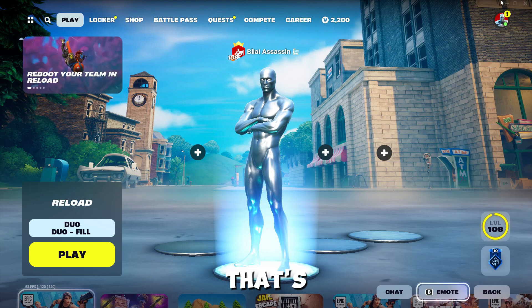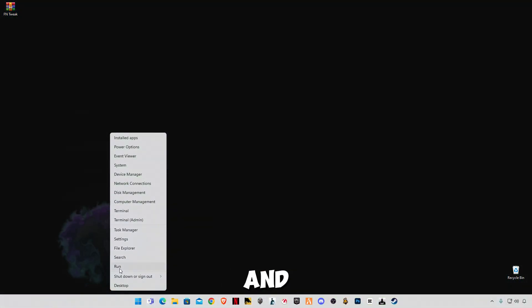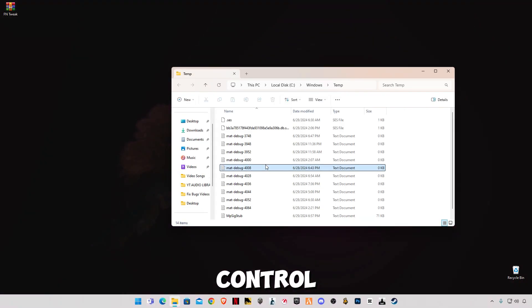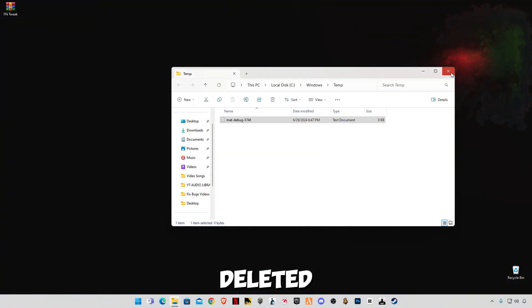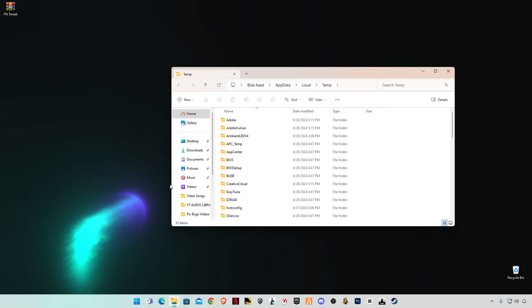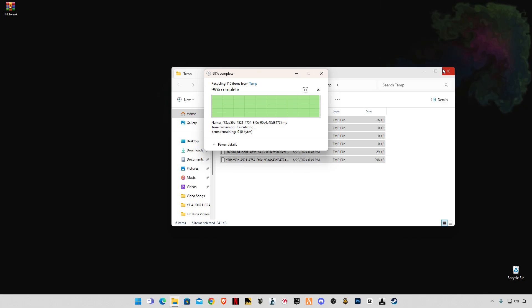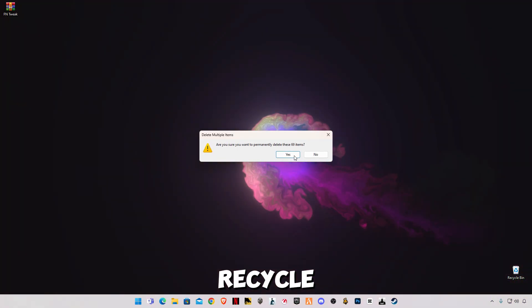Close the settings. Now we're going to delete some cache memory. Right-click the Start button, click Run, type %temp%, press Ctrl+A and delete all the files. Skip any files that cannot be deleted. Open Run again and type %temp% with percentage signs before and after, delete all those files too, then empty your Recycle Bin completely.